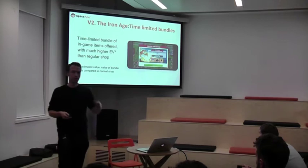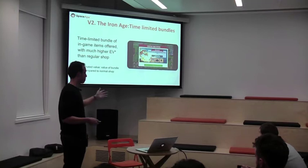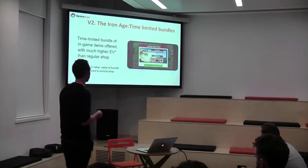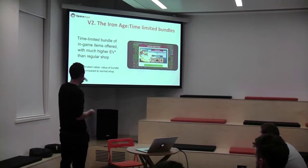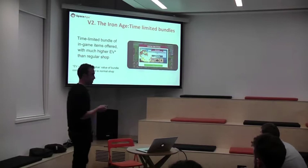There are a couple of reasons for that. First, the EV — estimated value — is much higher than the regular shop. Normally if you spend $20 in the game, you only get those 3,700 diamonds. With this bundle you spend the same $20 but you're getting the diamonds and the onyx and the Sun Tower — it's about 200% EV, very appetizing to players and they're much more likely to buy it. The other thing is the time limit — with the timer ticking down there's a slight pressure. It's kind of obvious but it works.